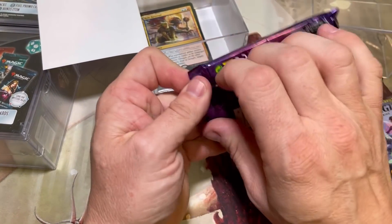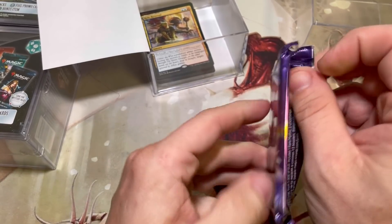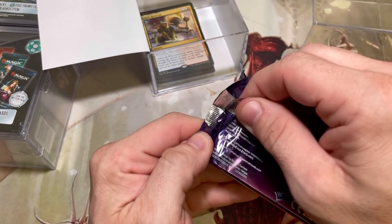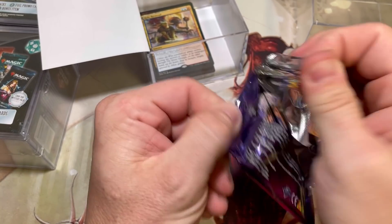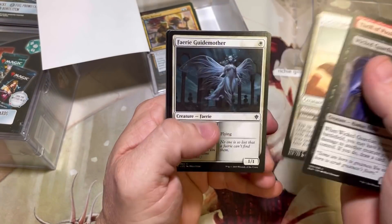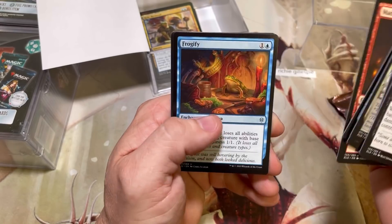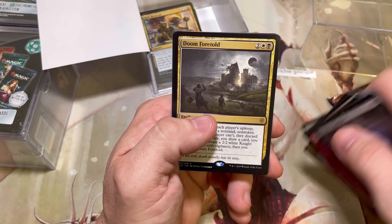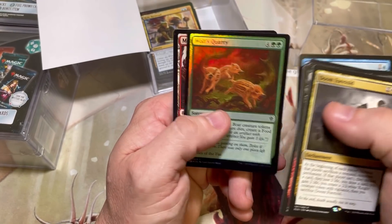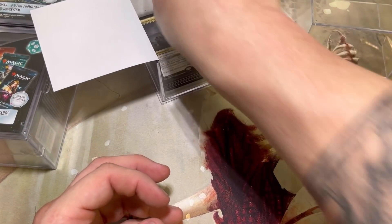Going to Throne of Eldraine next. Still lots of value in this set - this set pretty much broke standard, this was the nail in the coffin for standard. Doom Foretold, Wolf's Quarry. It's like they released the set and then just said ban it, ban it all.